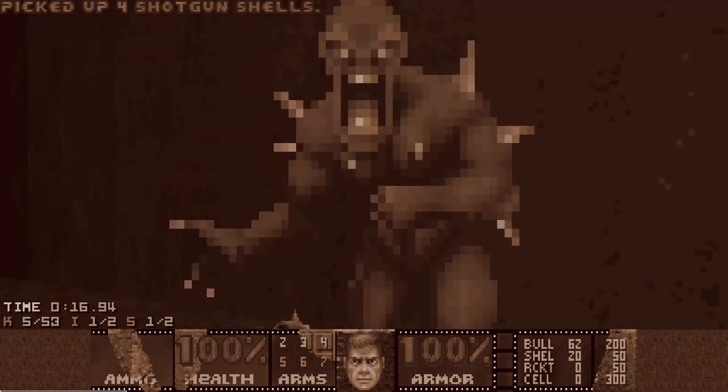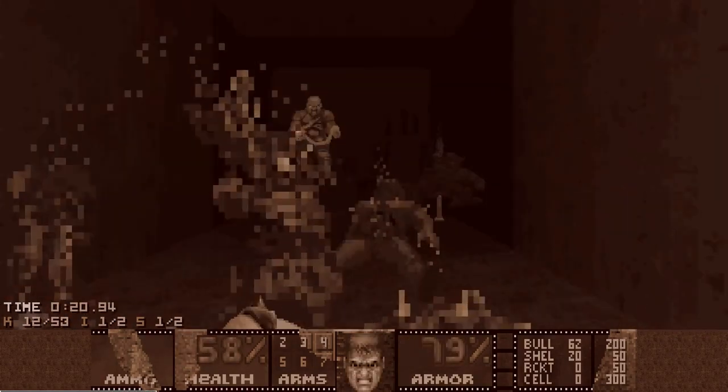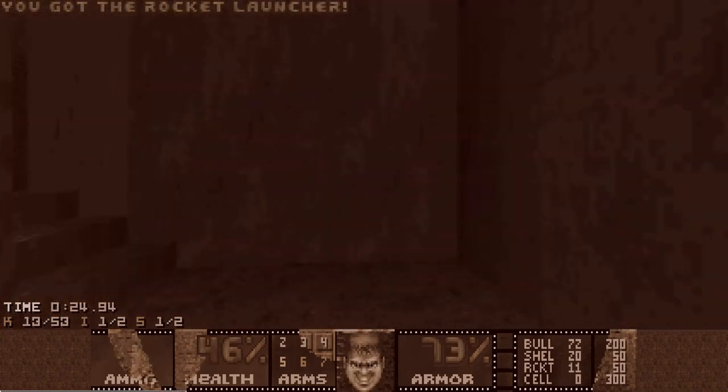I kill everything in the rocket launcher room with Berserk, and by the time you get the rocket launcher, 2 Pinkies should also gather outside of this room and you can Berserk them down.